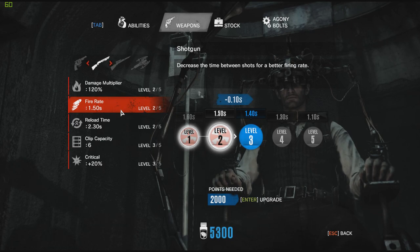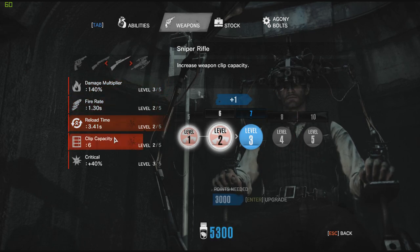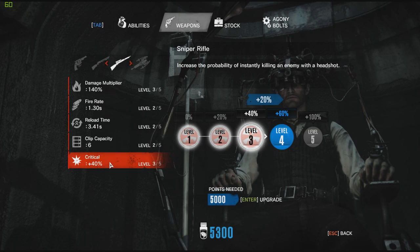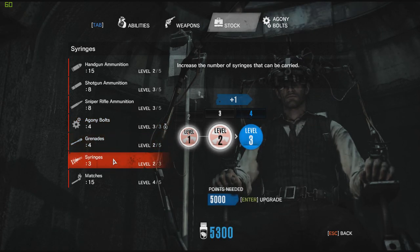Do I need any of that? Fire rate — no, I don't need the fire rate. The damage multiplier would have been nice for the sniper rifle, but oh well. Let's go critical — if I don't see anything else, we'll go critical on that. Remember, we can store a total of four agony bolts.